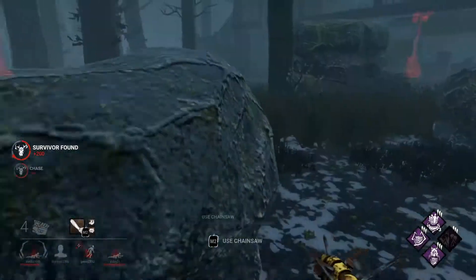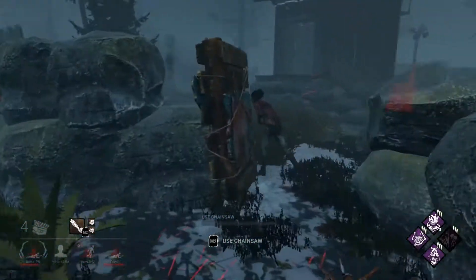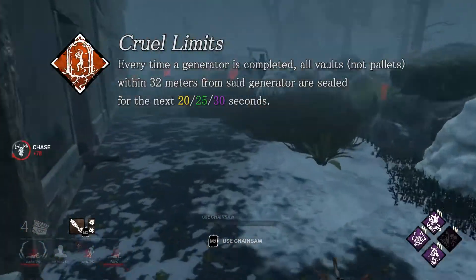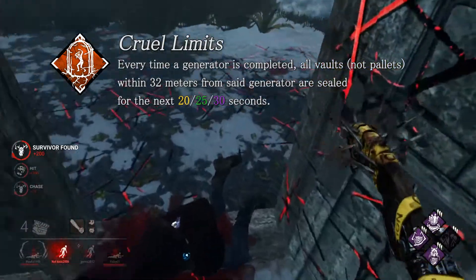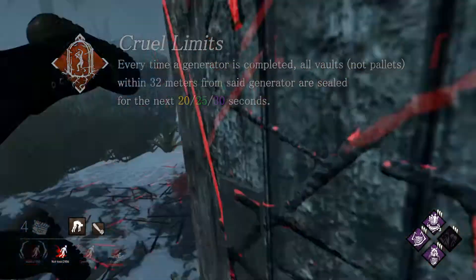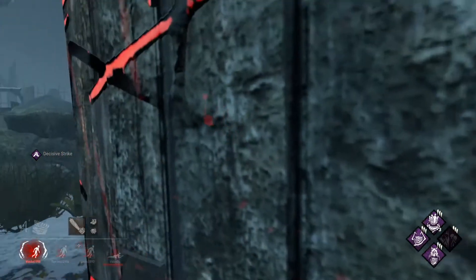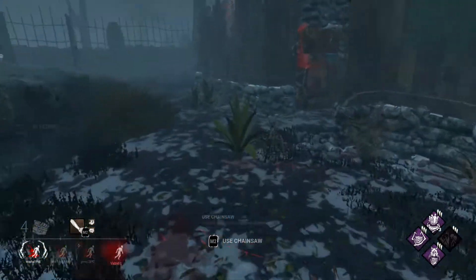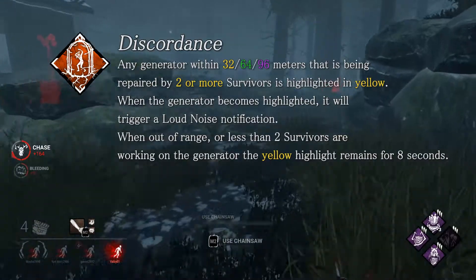Even more so, it doesn't do anything on survivors that don't have exhaustion perks, so it's a gamble whether you actually get any effect out of the perk anyway. Cruel Limits now has a longer range — 32 meters, where it was previously 24. It's a neat increase, but windows being blocked for 30 seconds around a completed generator isn't the most important effect. It doesn't block pallets, but maybe combined with Cruel Limits you might seal everything a survivor can do in a large radius, though it's not very likely.